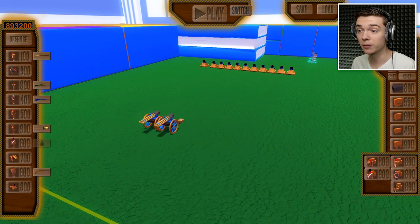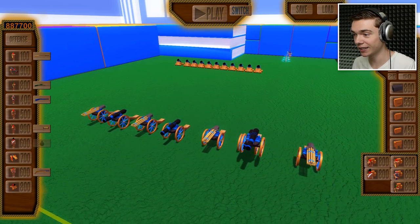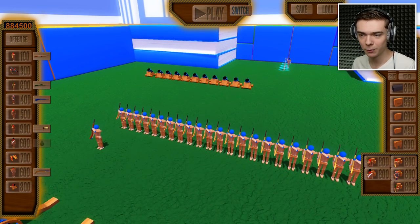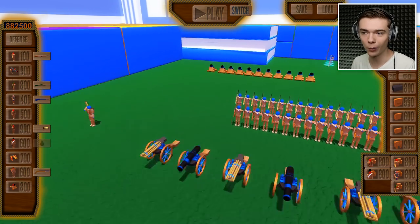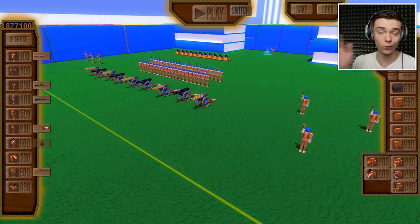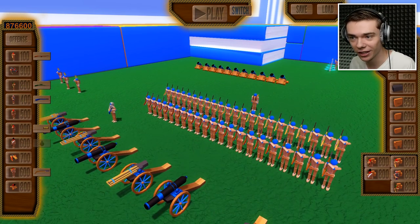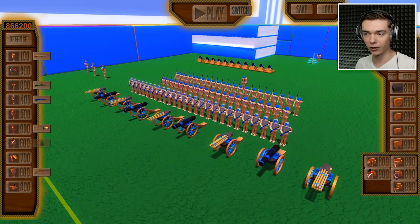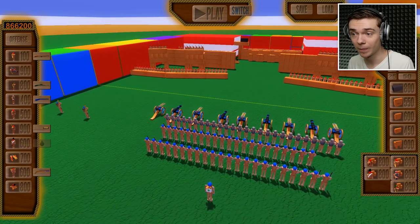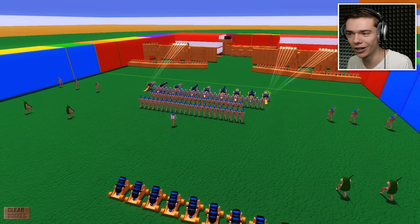Maybe some gatling guns in the back, and we'll switch it up with some cannon boys. We need more bodies — soldiers with different weapons up front. Rocket guys on the sides, far away from everything else, because we know the rocket guys tend to shoot at their own guys. We need a medic and a meat shield. Let's get a sniper — this looks like a pretty solid army with snipers.